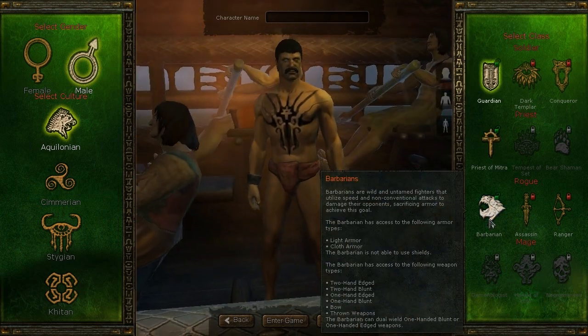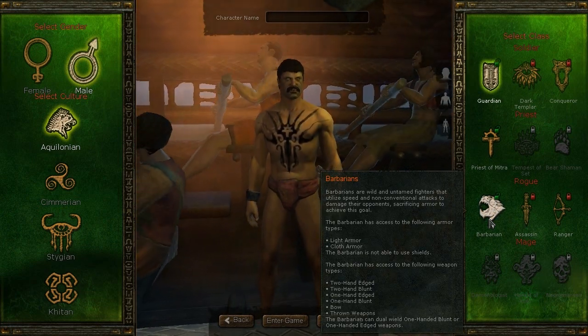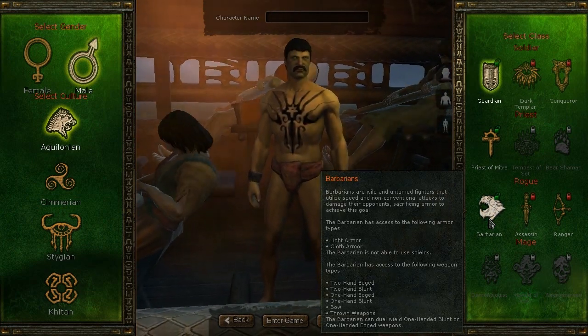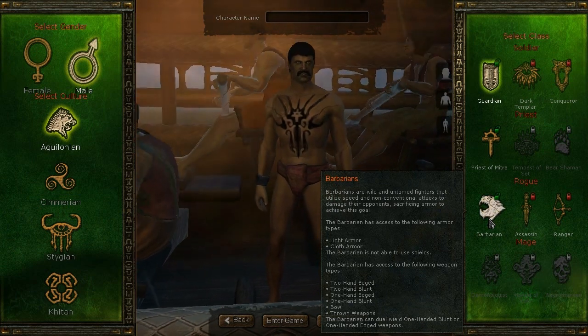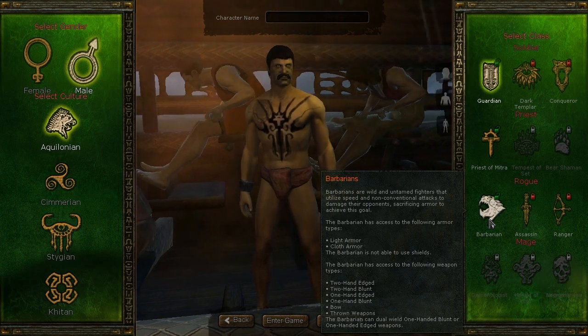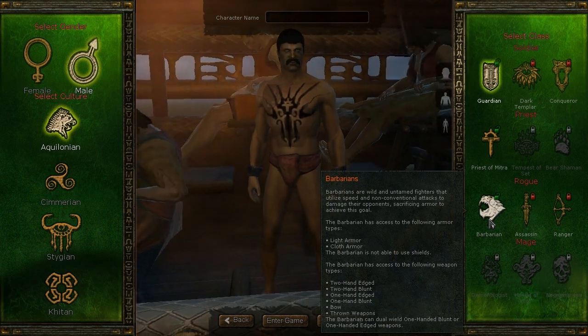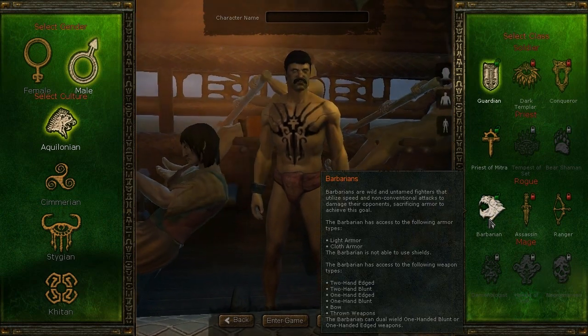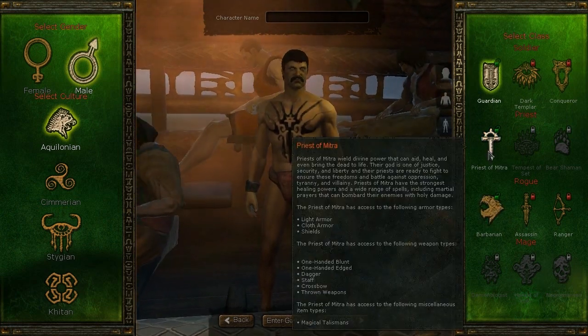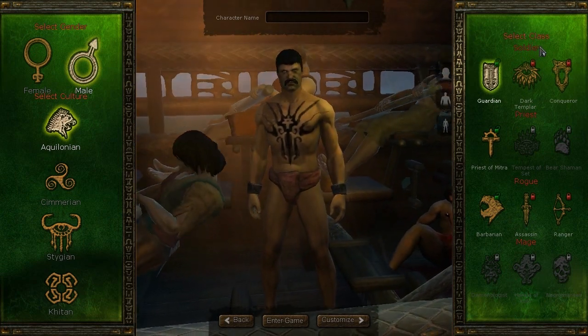The third class available free with the Aquilonians are the Barbarians. Barbarians are wild and untamed fighters who utilize speed and non-conventional attacks to damage their opponents, sacrificing armor to achieve this goal. Basically like most typical rogue classes, they wear light armor. You can use two-handed or one-handed weapons, as well as bows and thrown weapons.